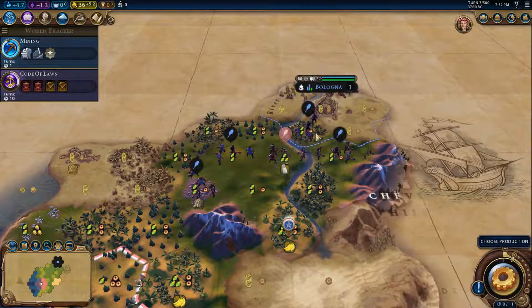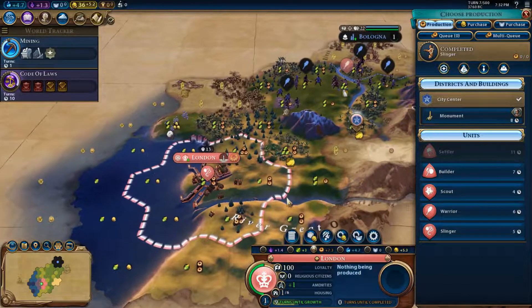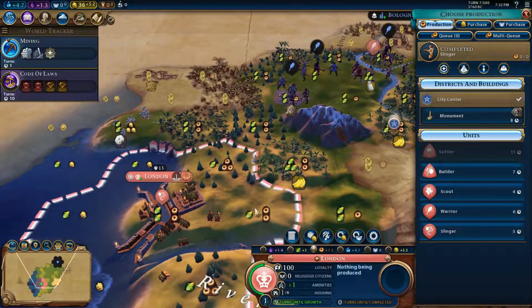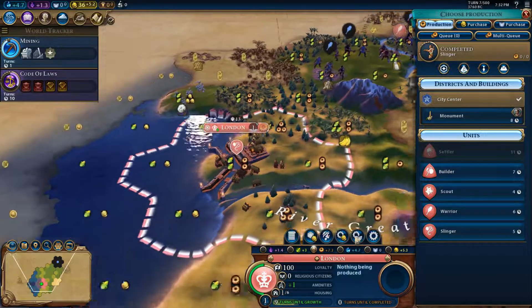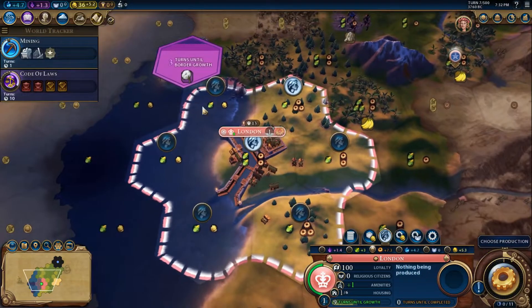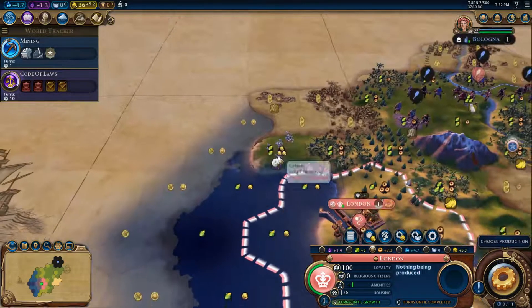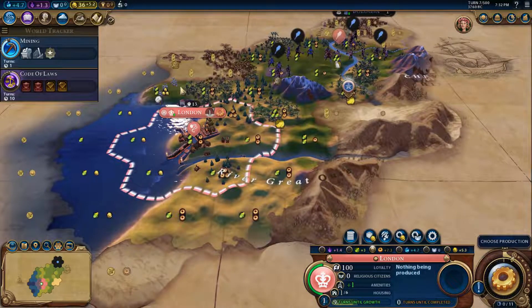City-states now have more units to begin with and walls, because the AI was destroying all the city-states immediately. Mining is coming, so I am going to get a builder. I could chop and get some mines — this tile is a lot worse than that one at the beginning. I don't need three gold per turn right now, I need three food and two production. Very unfortunate that we are going to unlock the gold tile before the better one.